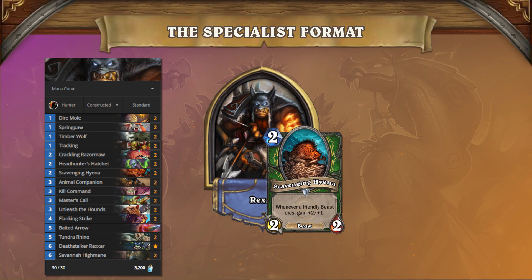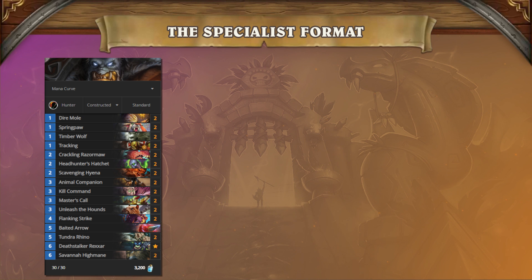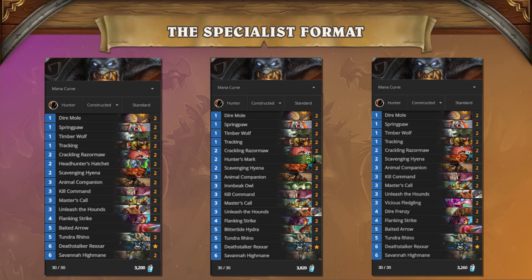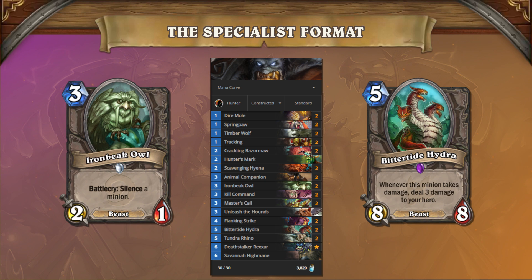Midrange Hunter, unsurprisingly, has quickly risen to the top of the Specialist meta. With access to some of the best early game tools in Standard and flexible game plans for the secondary and tertiary decks, this archetype has quickly cemented itself as the deck to beat. With the ability to transition from a straightforward, aggressive build to one that's better versus the slower decks in the format, Hunter is a difficult deck to try and beat consistently.